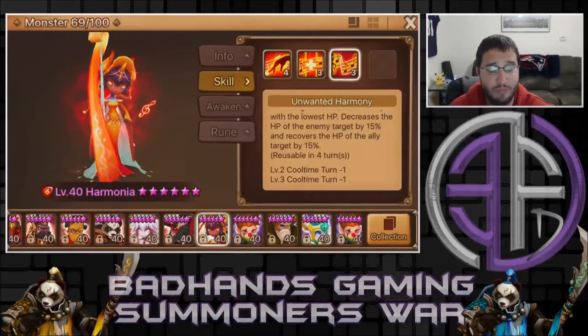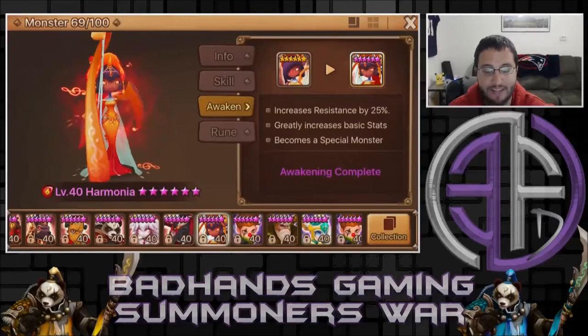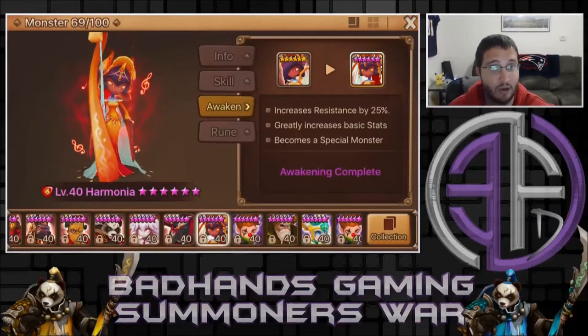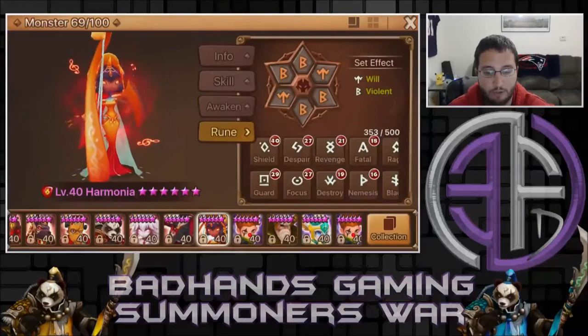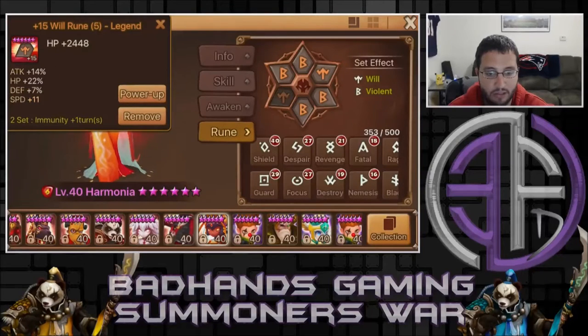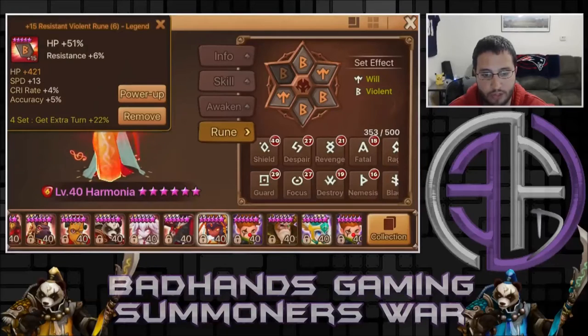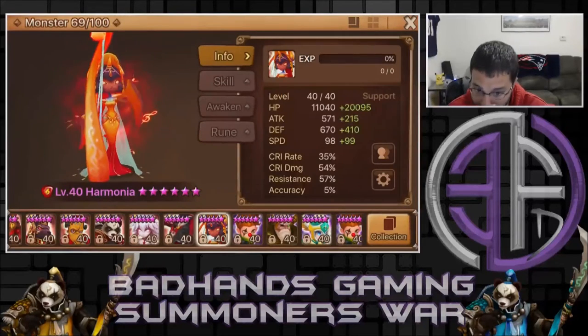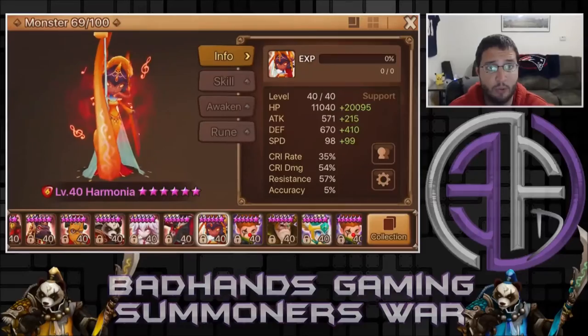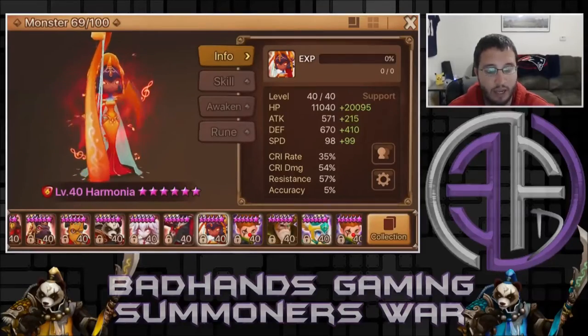That's why I gave her Chasun's runes, because that's who I'd be using her in place of. For Awakening, she awakens into resistance, which is really nice — any monster that awakens into resistance gets a better chance to not get stunned over and over. For runes, like I said, we put Chasun's runes on her — Violent and Will. So she's Violent/Will, with 30,000 HP, 1,000 defense, and basically 200 speed. Let's go ahead and hop into a Guild War and see how she does.